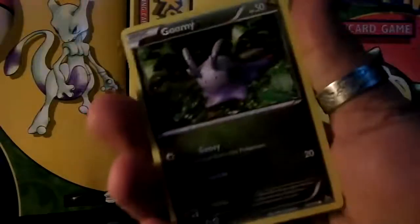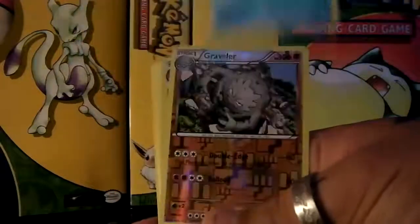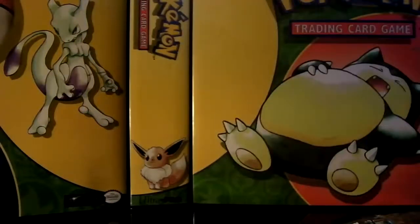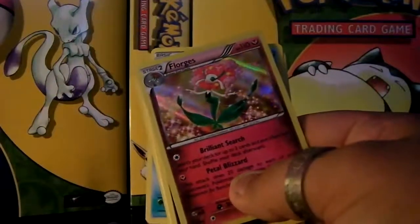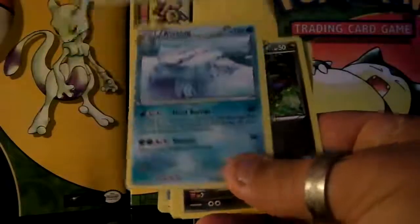And the last pack — let's see what we get. Starting off with Goomy, Roselia, Duskull, Fennekin, Phoebe's, a reverse rare, and a Florges holo — that looks pretty sick. Fairy type, those new holos look awesome, better than the Black and White versions. Also Sneasel, Magnetic Storm, and an Avalugg.